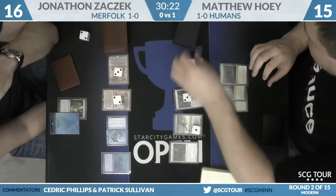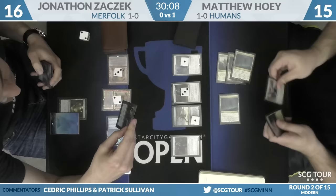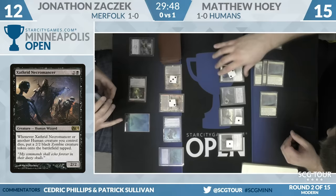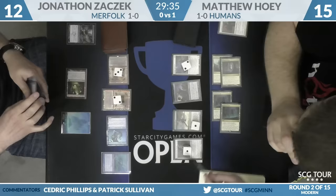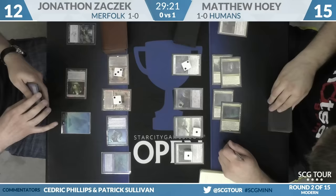This is a second Champion of the Parish — two triggers: one for the other Champion, one for the Lieutenant. Zaczek's deck could be playing counterspells, so Hoey names Angel on Cavern to ensure Restoration Angel is uncounterable. This will be a Zathard Necromancer — if it resolves, three triggers. Zaczek gets a response: a Dismember on the largest Champion of the Parish. Zathard Necromancer reads: when it or another Human creature you control dies, put a two-two black zombie token onto the battlefield tapped. I'm a bit surprised to see it in this matchup — it's a little slow, and Zaczek isn't playing many removal spells. It looks a lot better as a surprise through a Vial rather than hardcasting it on turn four.